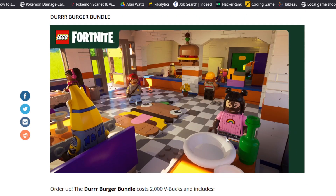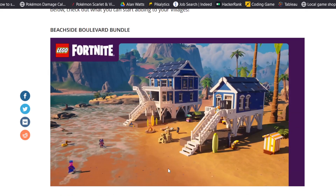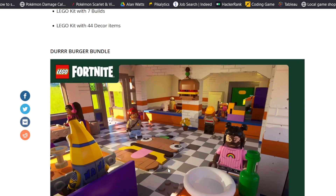The second one is the Der Burger bundle, which is 2000 V-Bucks and has three builds and 41 decor items. So fewer decor items and fewer builds than the Beachside bundle, but maybe these are a little more intricate or maybe they are larger — we'll have to wait and find out.